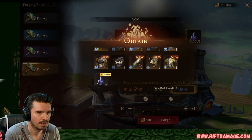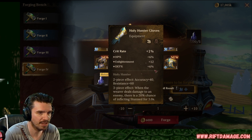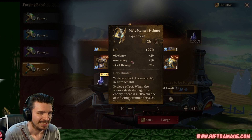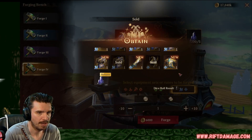Crit rate gloves. HP percentage, enlightenment, and defense percent. Not bad for a tank. Flat HP helmet, flat defense, accuracy, and crit damage. Not loving that. We can do better. I think we have done better.